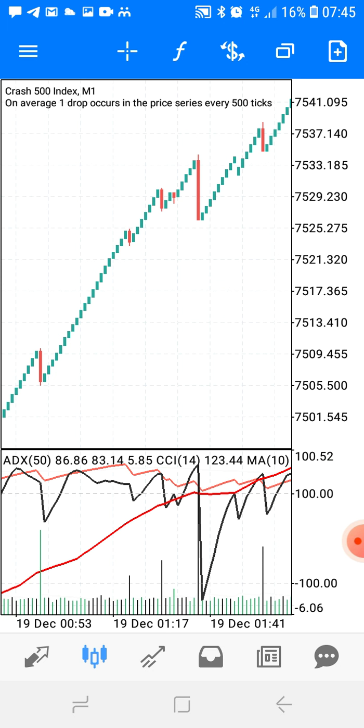Please make sure that you are in a downtrend. A lot of people do not tell you this — if you're not in a downtrend and you wait for those indicators to meet there, you will just see the market keep going up without any spike. So on crash 1000 and crash 500, make sure you're in a downtrend, focus on level 100, make sure the indicators meet above level 100, and then sell.